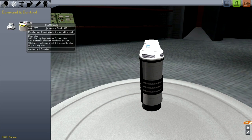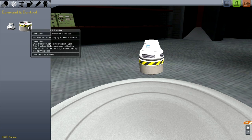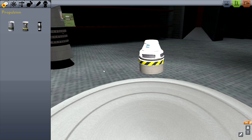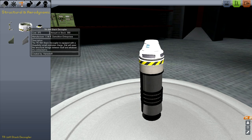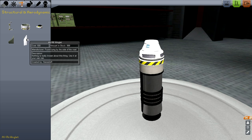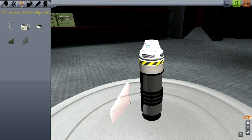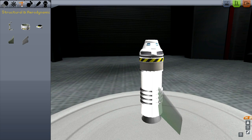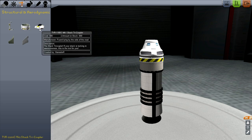I begin trying out the default rocket I always start with: a capsule, parachute, and solid rocket booster. One thing you'll notice is that as soon as you pull a part away from the main stack, it disappears — you can't just let it hang out to the side. That isn't a thing yet. Also, symmetry is not a thing yet, so trying to put fins on is a little tricky.